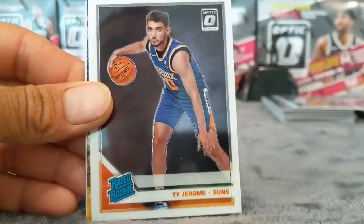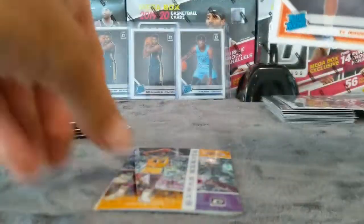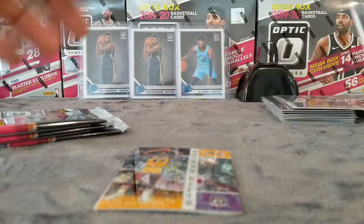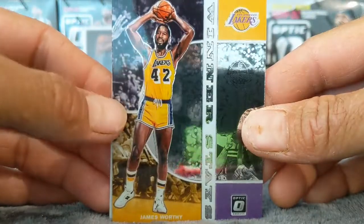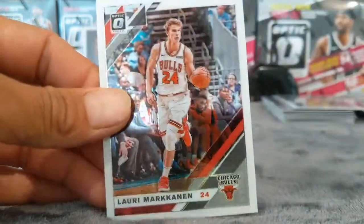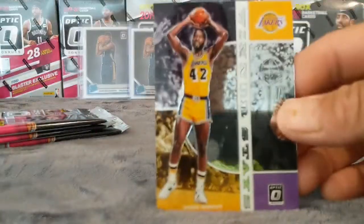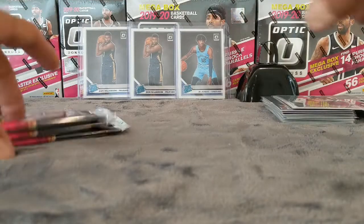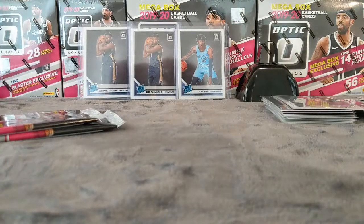I have extras so hey, Ty Jerome. Got Goga Bitadze — gotta have the goggles when it's Worthy — and a Luri Markkanen. Sleeve that up just because it's James. Three more packs left, let's go.